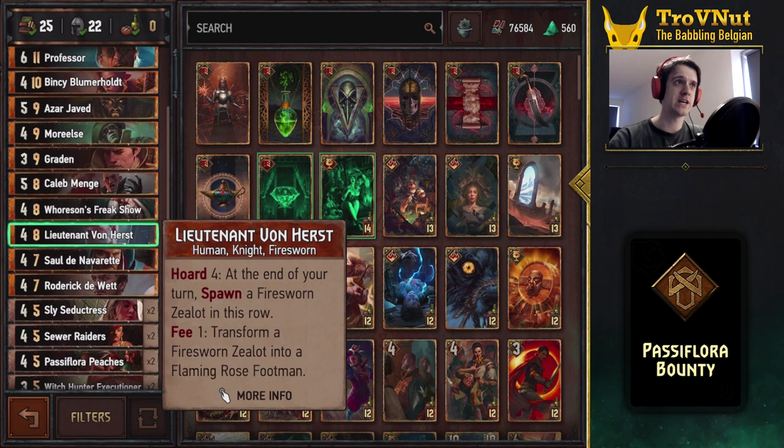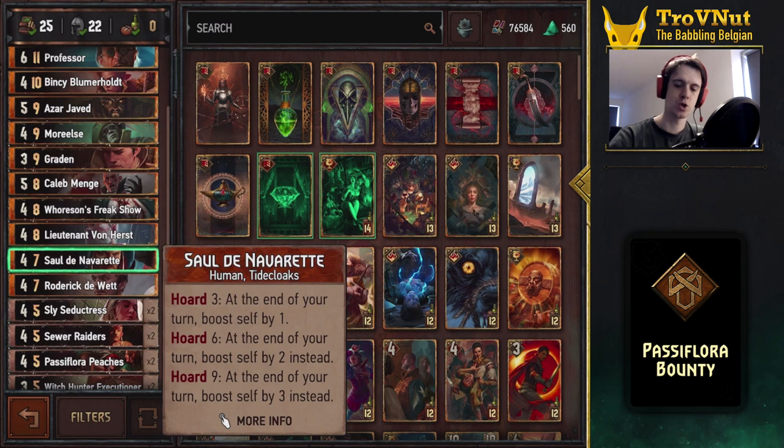Aside from that we also have Lieutenant Von Hurst, who also triggers on Horde 2 with Hidden Cash and spawns a Fire Sworn Zealot. We saw that in the new religion deck a while back as well. And Saul — you have to include Saul if you're going with Hidden Cash. He boosts himself depending on how many coins you have: if you have one coin he boosts himself by one at the end of your turn, if you have four coins he boosts himself by two, and if you have seven he boosts himself by three at the end of your turn.